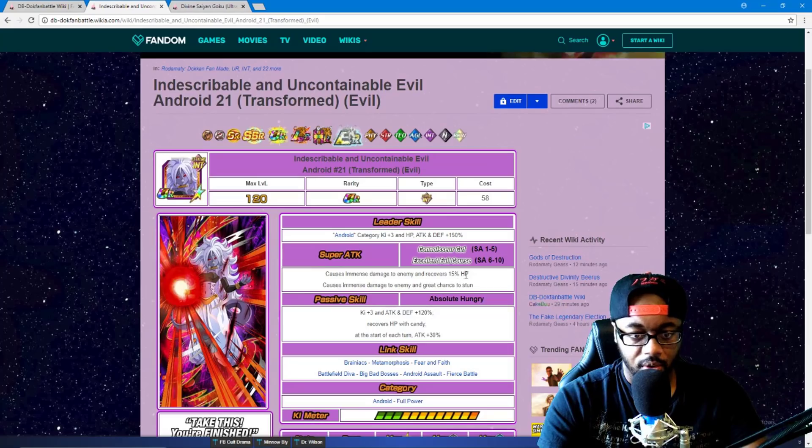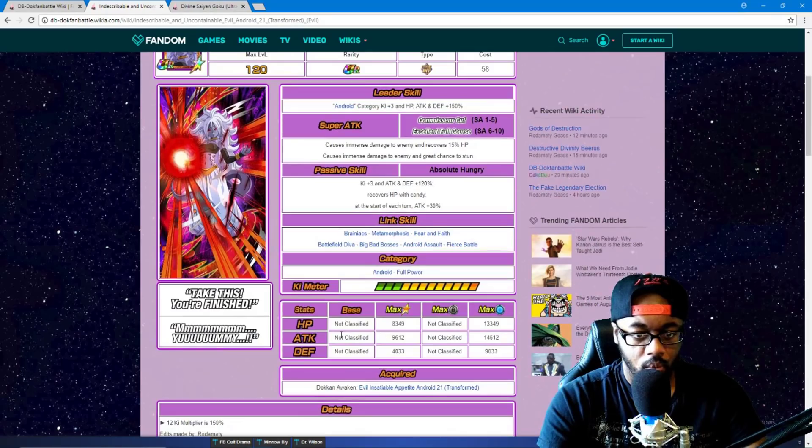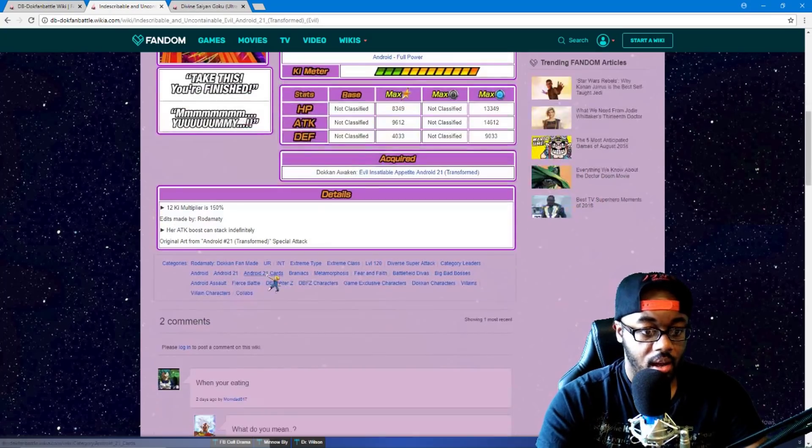Android category plus three Ki, HP technique 150% in the transformed state. Immense damage to the enemy and recovers 15% HP. Immense damage and great chance to stun. Attack still plus three Ki, attack and defense 120%, recovers HP with candy, and at start of each turn attack plus 30% — but her attack boost doesn't stack. Stats don't look bad at all.